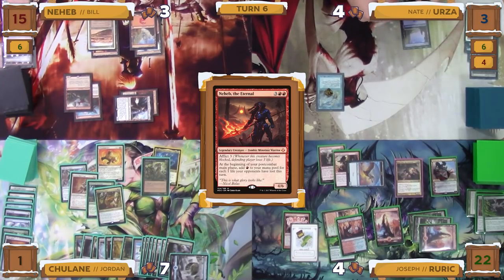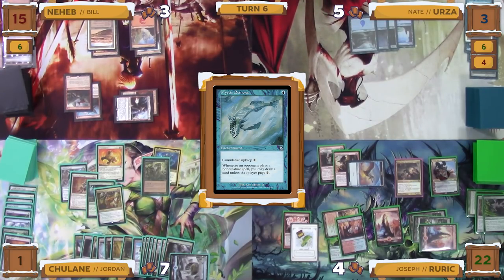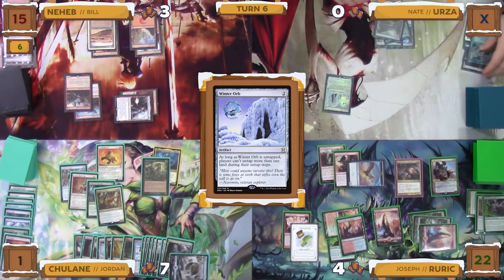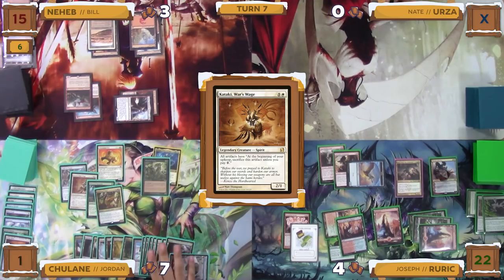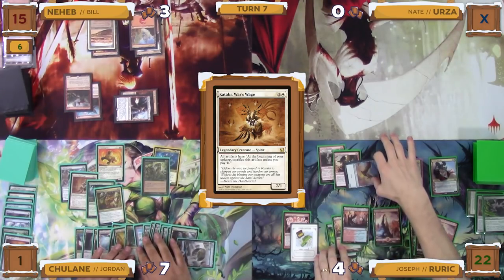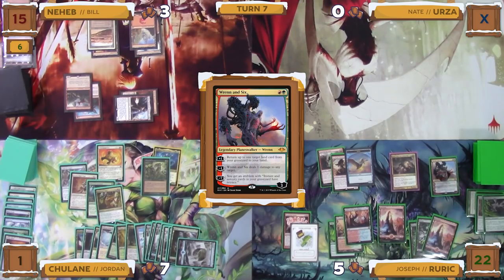Nate untaps, and in his upkeep does not pay for Remora, letting it go to his graveyard. He then draws, and knows that no matter what he's dead in the next turn cycle, so decides to go out on his own terms, tapping for two mana to cast a Winter Orb. On cast, Rurik Thar deals six damage to Nate, killing him. The phases pass through Nate's turn, and Joseph then goes to his turn. Joseph untaps, and in his upkeep does not pay for his treasure token and has to sacrifice it. He then draws, and immediately activates Ren and Six's negative-one ability to deal the final damage to Jordan.